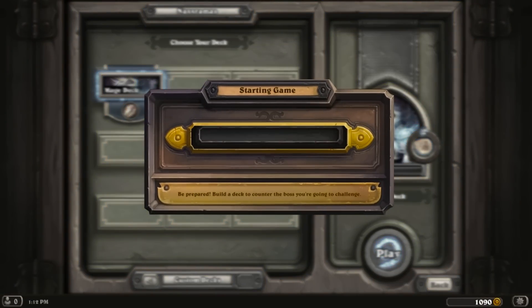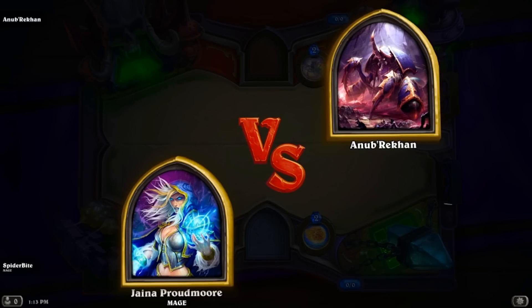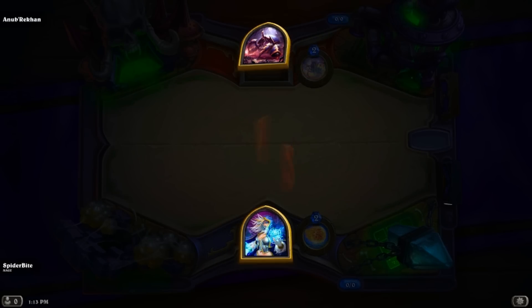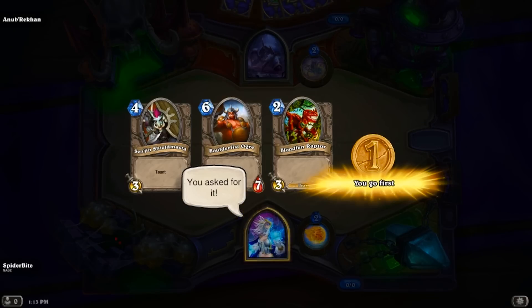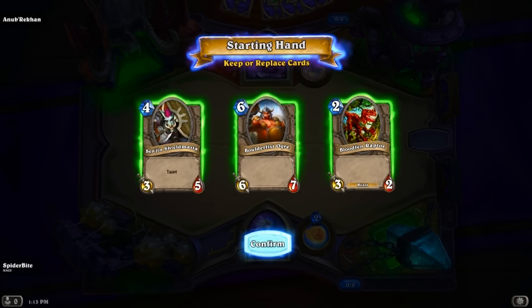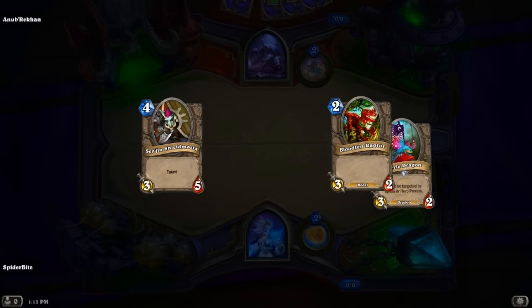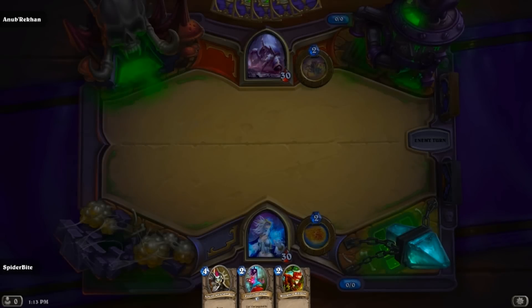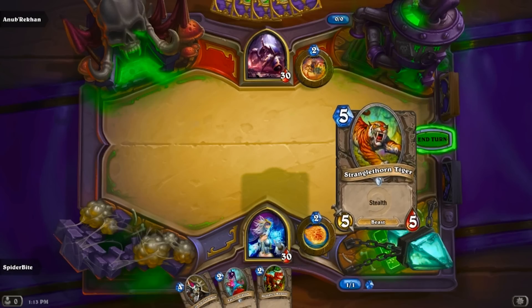I only have a mage deck set up. Jaina versus Anubricon! Welcome to my parlor. I'm going to bring the pain, baby. Bringing the pain to this guy. We got the little fairy dragon — you can't defeat my fairy dragon, you spider non-lord.